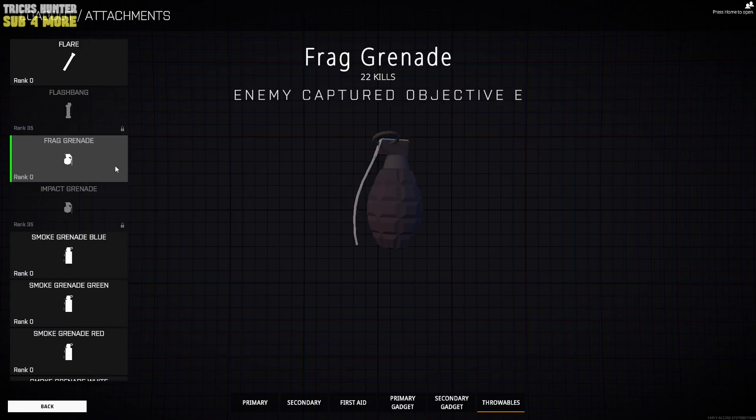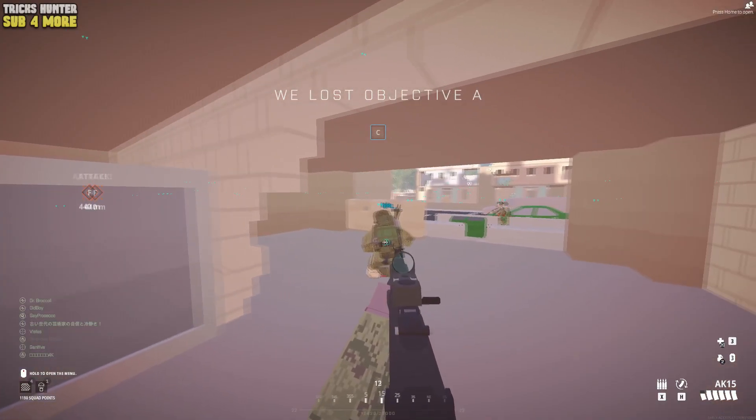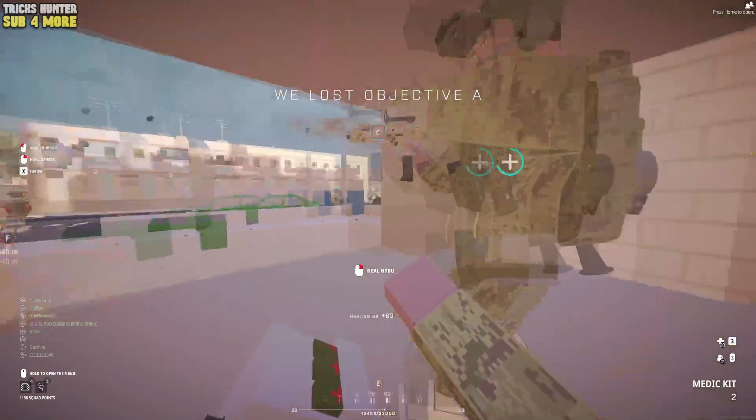Or meanwhile we are dead. As throwables, I prefer frag grenade. In this game, you can often find a spot with a dozen of enemies, and a good thrown grenade can give you a bunch of kills, or at least assists.